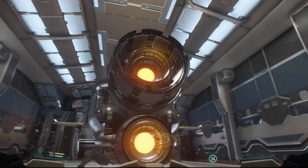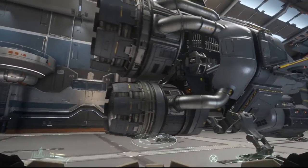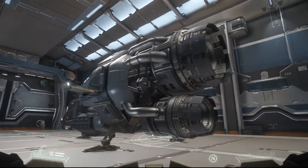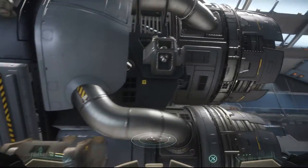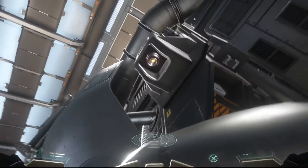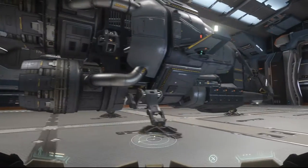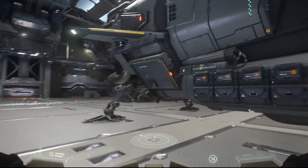Starting off with those big thrusters — this ship is truly king in drag racing. There's nothing which can beat it in a straight line forward. It doesn't really have a lot of navigational thrusters; there are some small ones, but they're very small. So really expect a lot of forward force but not great maneuverability for sharp turns.